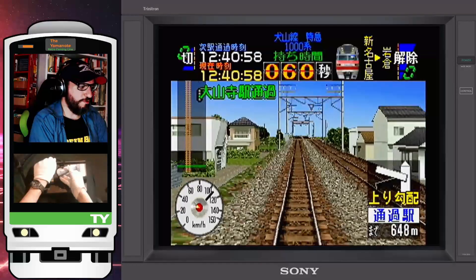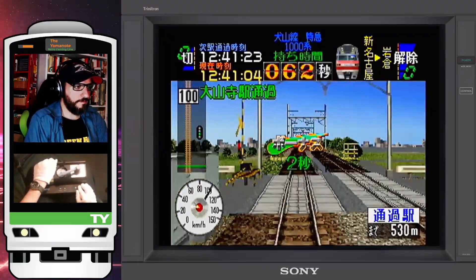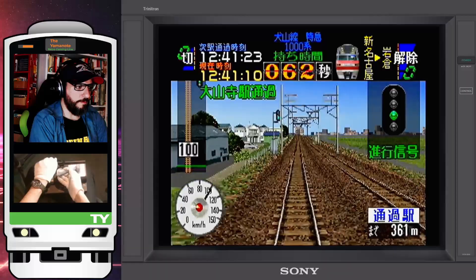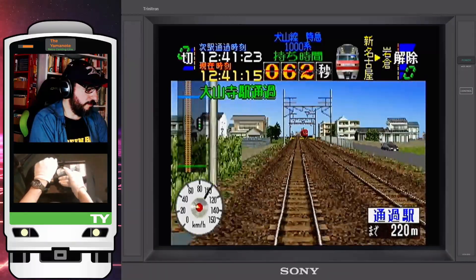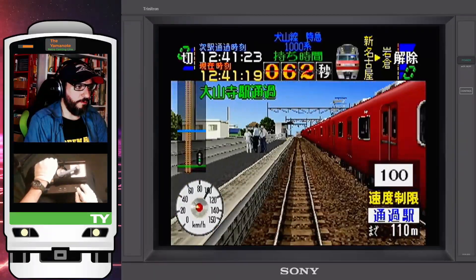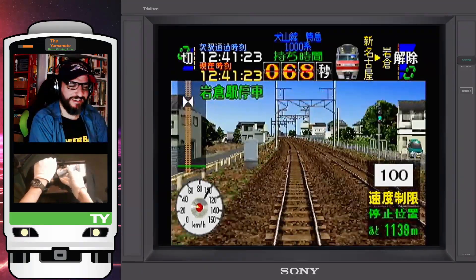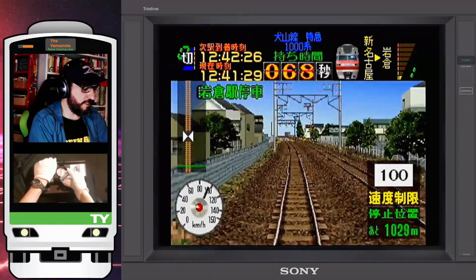On time through Tokushige — nice! Green light, with an upcoming 100 speed limit. Just watch out and keep it at 100. We're going to be on time. Next we'll be passing through Taisanji — and here we have it, Taisanji, on time! Next will be our first stop: Iwakura. End of the speed limit zone, so let's get some speed.